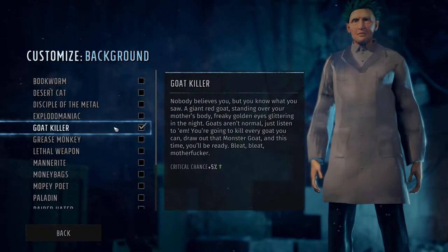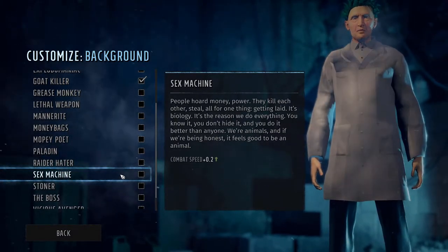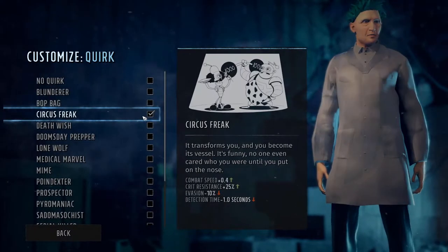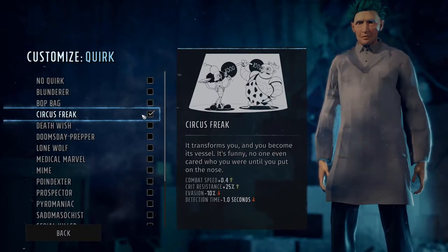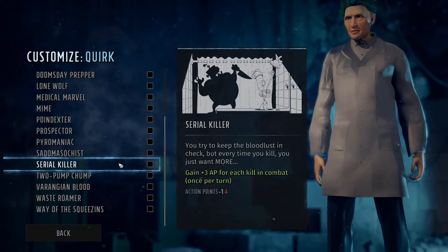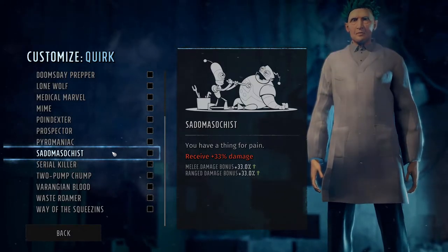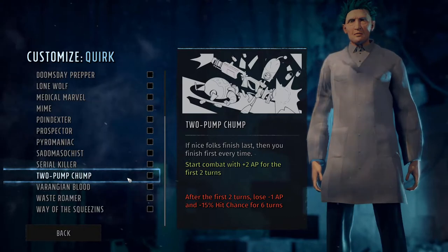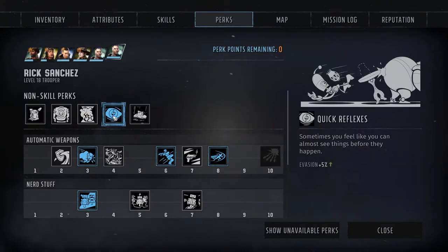For our background, Goat Killer is a good choice, but we want to make use of the Reckless perk as much as possible, so we'll be going with Sex Machine. The quirk is the same thing — Circus Freak plus Sex Machine equals 6 points into speed for combat speed. The usual suspects are also a fine choice: Sadomasochist, Serial Killer, and even 2 Pump Chump, though I wouldn't recommend that one because of the loss of hit chance. We're going to grab Quick Reflexes to try to trade off some of the evasion loss we gained by grabbing Circus Freak.